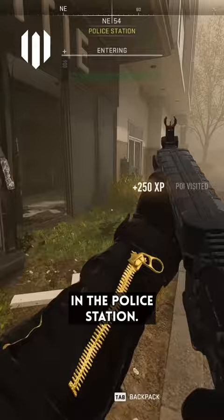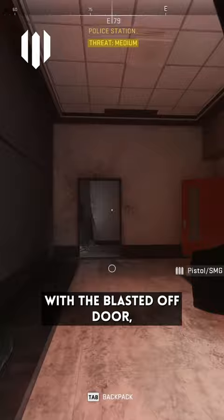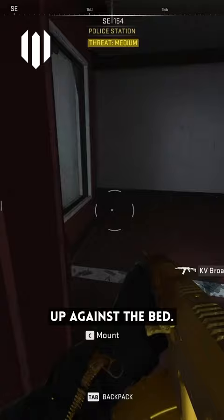This one is hidden in the police station. The best way to get to it quickly is to head around the back of the building next to where the car has crashed through the wall. Go through those doors and head up the staircase with the blasted-off door. Go through the office and hop through the window, and you will find on the first prison cell on the right a gold KV Broadside Shotgun sat up against the bed.